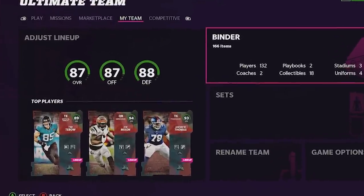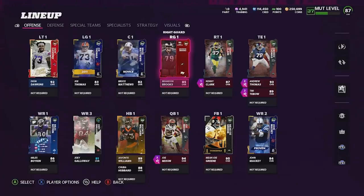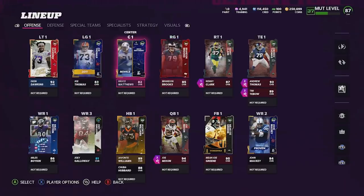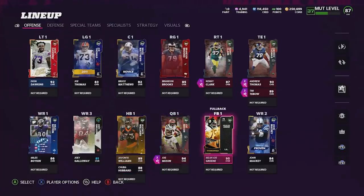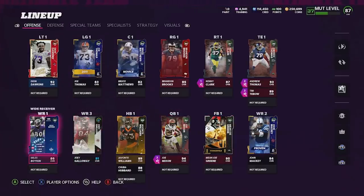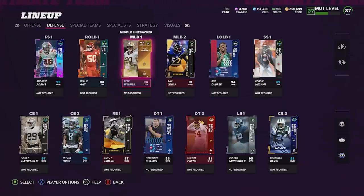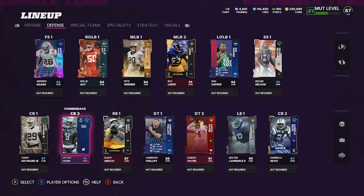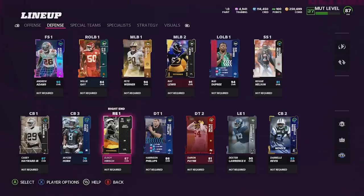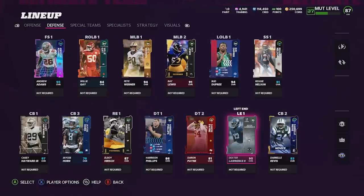We have an 87 overall team — 88 overall defense and 87 offense. I allowed myself no purchased abilities, only ones baked into the cards. Our O-line is pretty terrible honestly, but we have decent edge protectors. We have a decent quarterback and running backs don't matter too much since I'm pass-heavy. Wide receiver core isn't great but hopefully Andrew Thomas and Tim Tebow can take over. On defense, our cornerback core is terrible — we only got JC Horn. We have a chem boost from strategy cards and some pretty decent edge rushers.